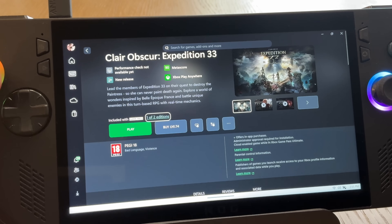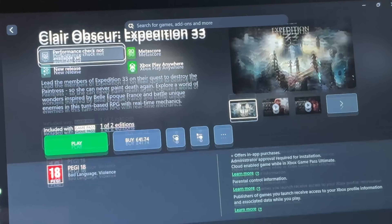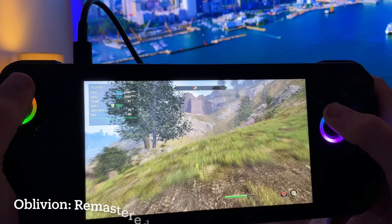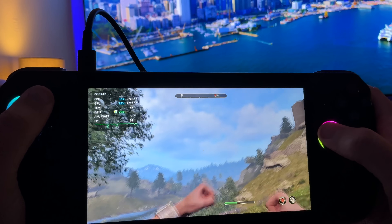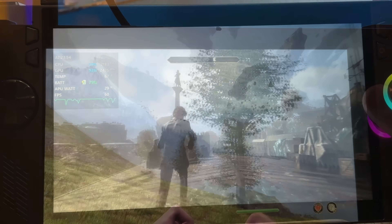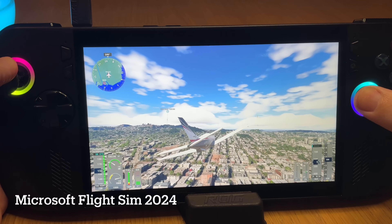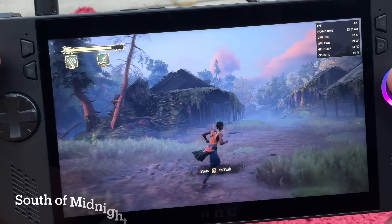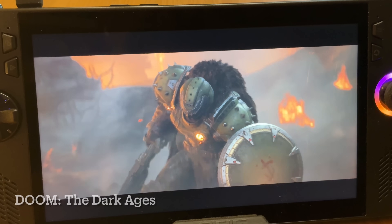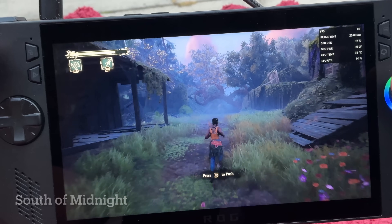Reason four is probably the biggest advantage Windows has over SteamOS, which not many other YouTubers highlight: native Game Pass — the ability to install Game Pass games natively on our Ally or Ally X — is just not possible on SteamOS. This is absolutely crucial especially if you don't have a vast Steam library. With Game Pass absolutely killing it right now — titles like Clair Obscure: Expedition 33, Microsoft Flight Sim 2024, the criminally underrated South of Midnight, and the brand new AAA Day 1 release Doom: The Dark Ages — installing these through the Xbox app is simply not possible on SteamOS.